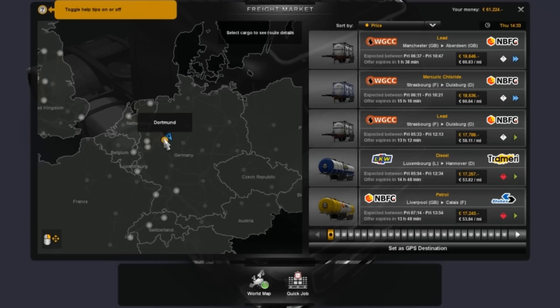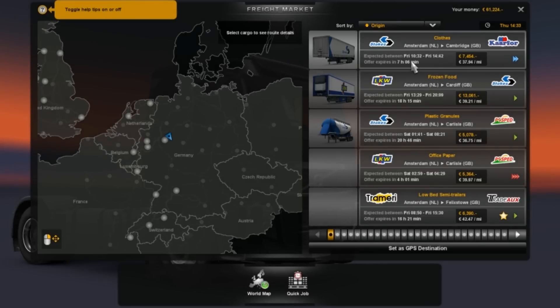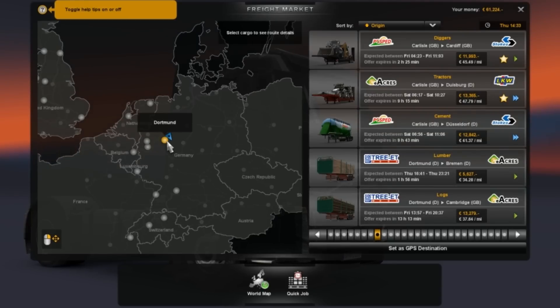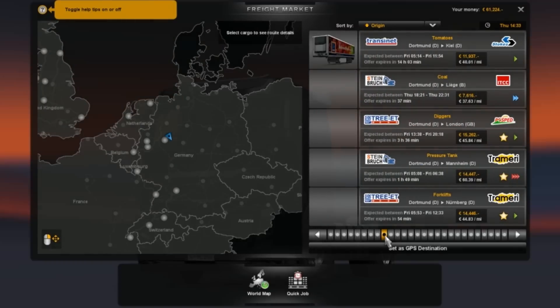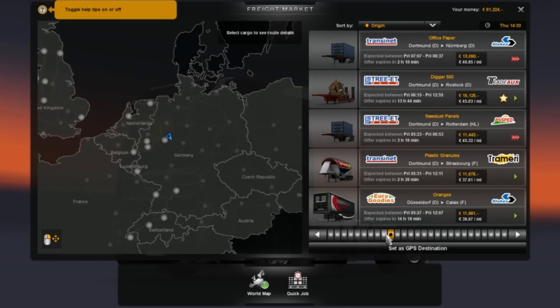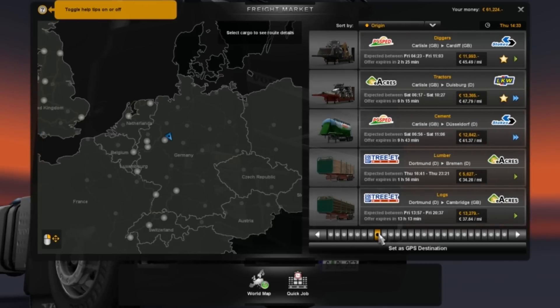We're closest to Dortmund. Let's see if there's anything here. We've got lumber, logs, tomatoes, coal, more construction equipment, pressure tanks, forklifts — we've got a couple things here. We need a bunch of stuff really.